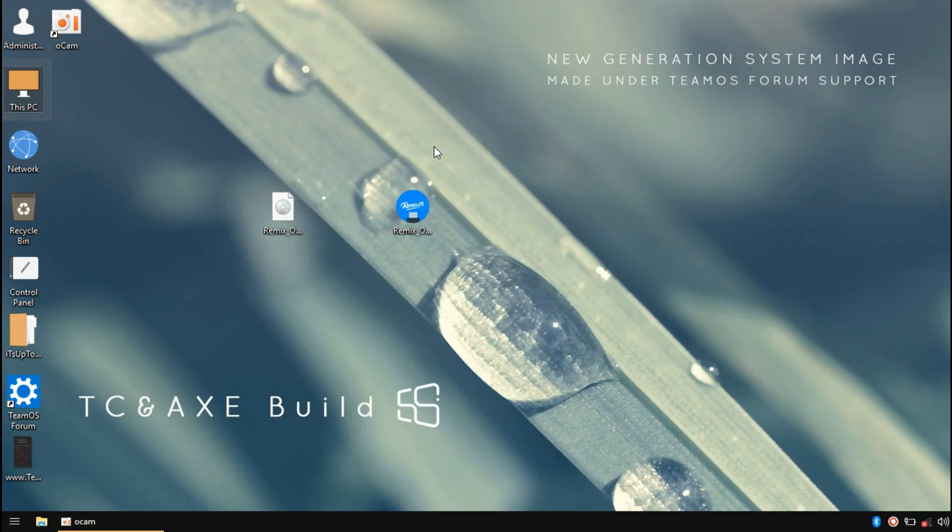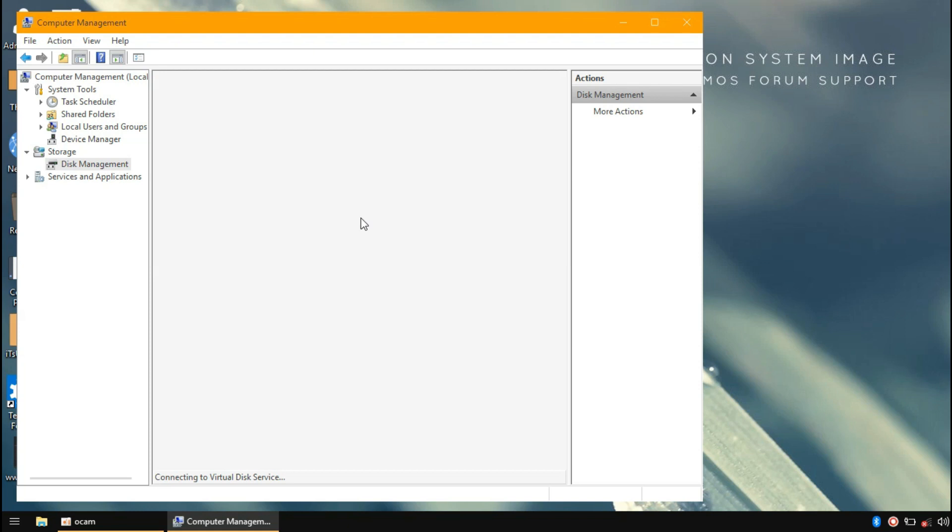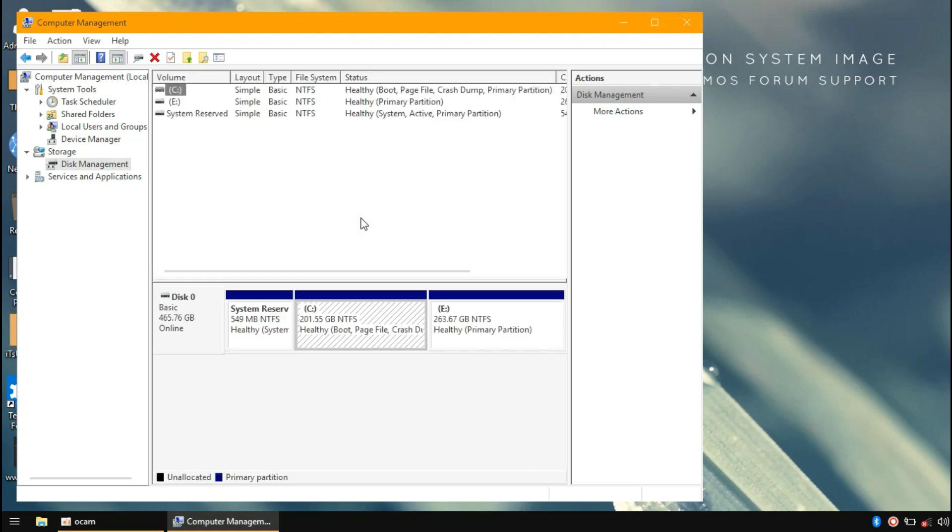Let's install it. We'll set up the disk partition. I'm using MbOS — it's the Gamer Edition OS. That's the partition we're going to use.